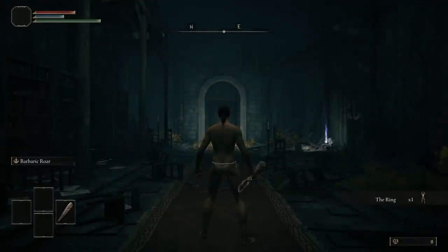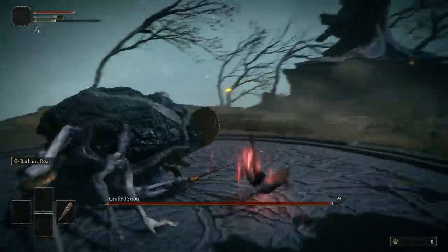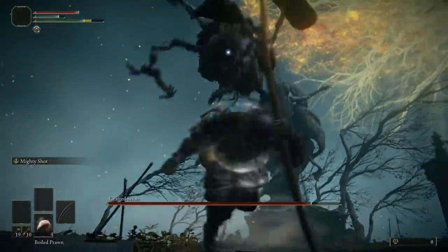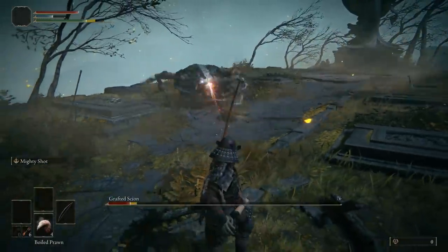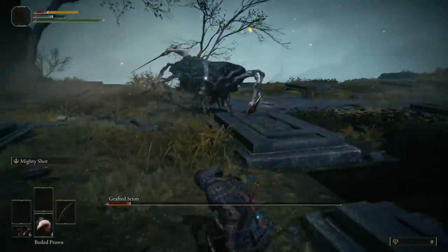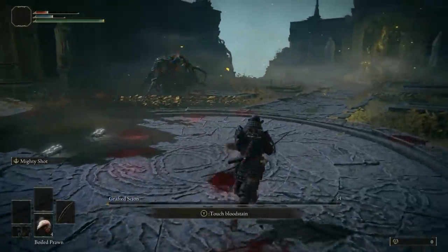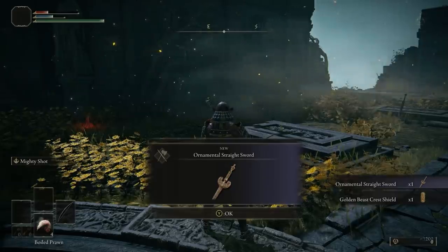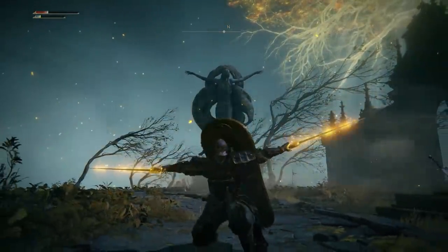In Elden Ring, you begin the game by waking up in the Cathedral of Anticipation, and in true Souls tradition the first enemy you find is almost impossible to defeat. It appears to be a scripted death — once he takes your health to zero you're sent to the Stranded Graveyard via a cutscene. However, it is actually possible to defeat this Grafted Scion if you're smart about it. I recommend giving it a go — you have nothing to lose. The easiest character to do this with is the Samurai, as you start with enough arrows to shoot it down while keeping a safe distance. If you manage to overcome this challenge, you receive an Ornamental Straight Sword along with a Golden Beast Crest Shield — two incredibly good early game items. The sword can be used straight away and is a pair of one-handed swords that can be buffed in the same manner as the Grafted Scion.